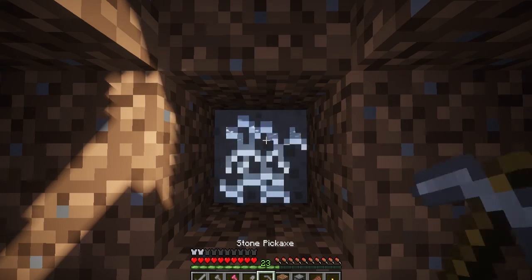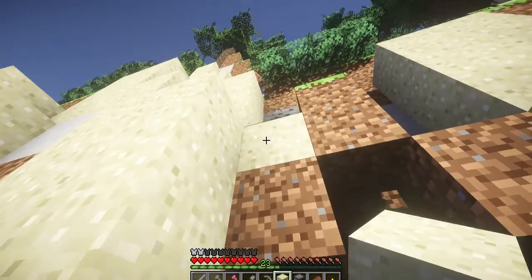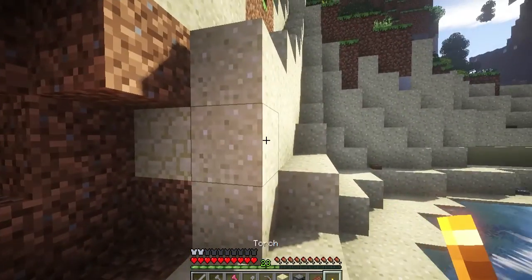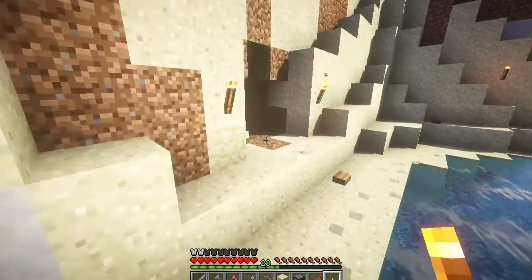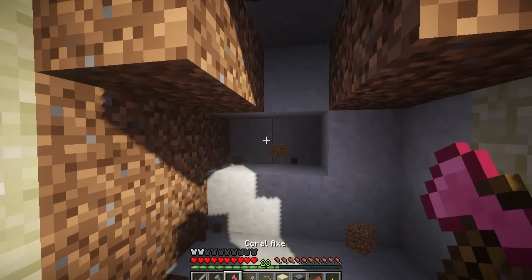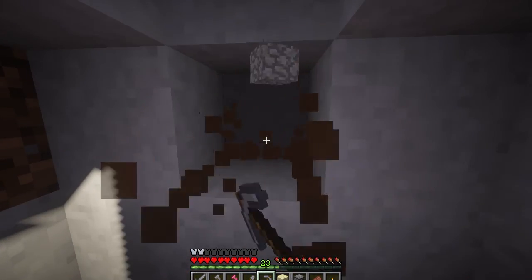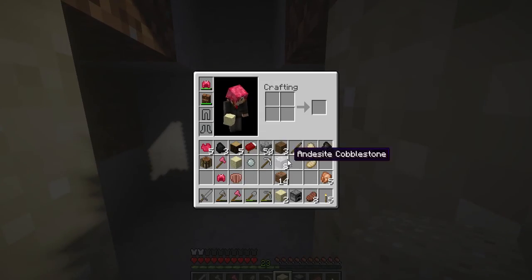Oh, what's this? That is andesite — or if you're a fan of Anders, you can call it 'andipsite.' It is quite cool. Another one here, that's cool. I keep accidentally holding control because I need to sprint in the new version of Minecraft, and every time I accidentally zoom in — I really don't mean to do it. This stuff is kind of tough but I think it's gonna suffice and we can get a really nice base here.